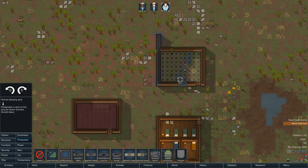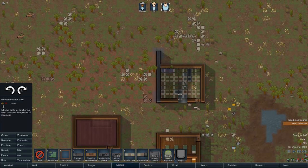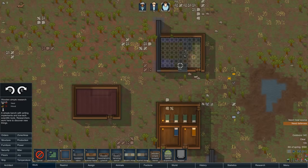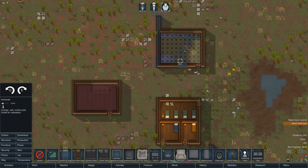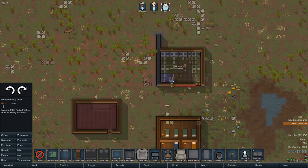For production — not furniture — we're going to put down a wooden butcher's table, which will allow us to butcher animal carcasses. I'm going to put down a wooden hand tailoring bench to make clothes, a fueled stove to cook meals that we can store in our refrigerated area, and a wooden research bench to research new technologies. We may need to cut some more wood in order to build all this.